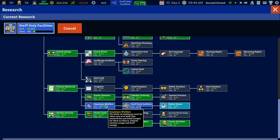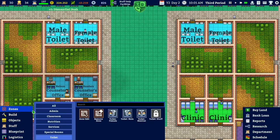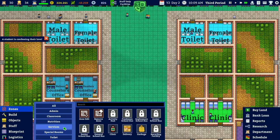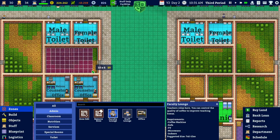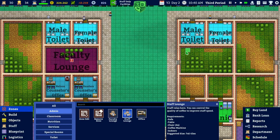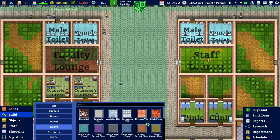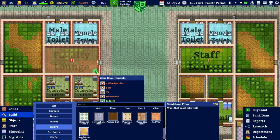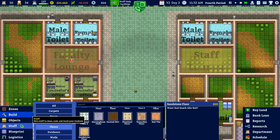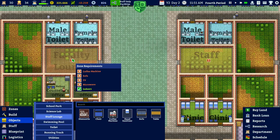Employee welfare is done, which means we can build a lounge for them. I thought we could do a teacher's lounge and a staff lounge. Going to services - or rather admin - we have the faculty lounge and the staff lounge. We'll do a faculty lounge right here and a staff lounge right there. They both need the same items, which makes it pretty easy. For the floor, I think they'll like a sandstone floor.